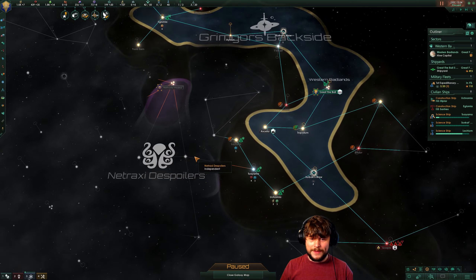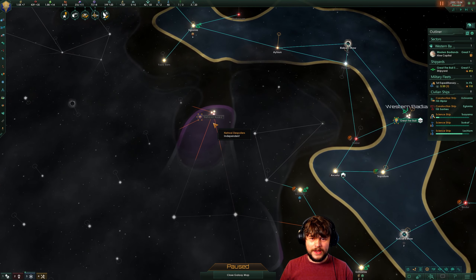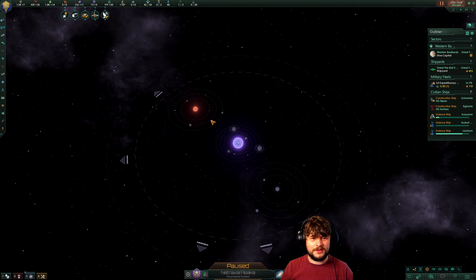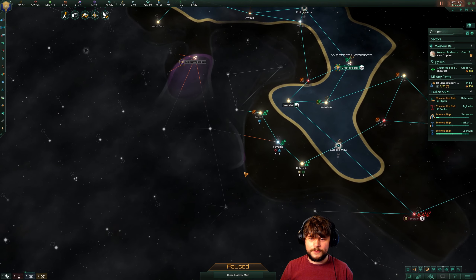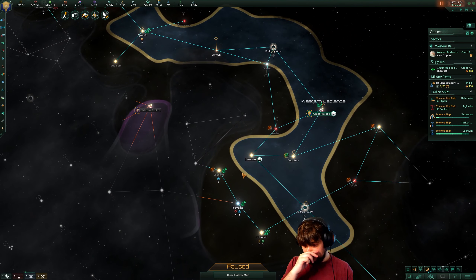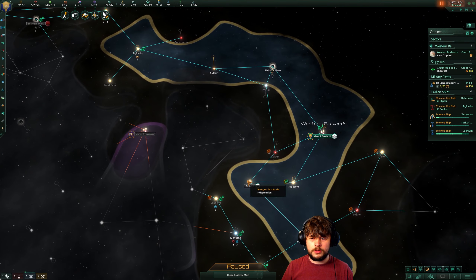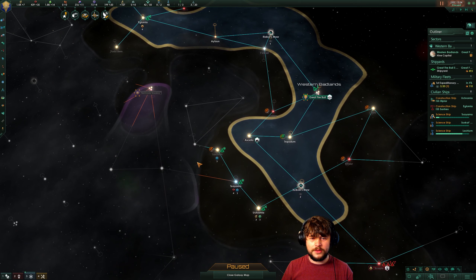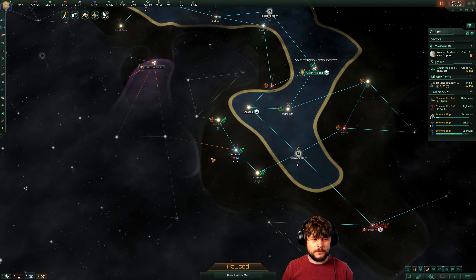In the last episode we came across some marauders — militaristic and fanatic authoritarian — so they're going to be a bit of a problem. We'll probably go to war with them at some point; I don't think they need justification to go to war with us. What I want to do is build up to here and build one super strong port to cut them off before they cut me off from this area. That's the plan.